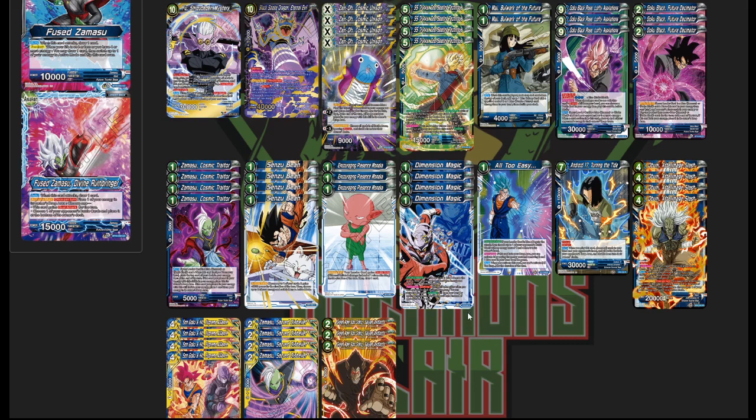You really hard mulligan for Zeno, or try to search it with Maya. Maya is at two copies because I don't have the tournament pack Trunks yet — if I get him I'll likely bump her to four. But space is a real issue in this deck; because Zeno is so important I really don't want to go over 50 cards to maximize my chances of opening it. Maya is a searcher that also gets Trunks, so she either fetches the Unison or the Trunks.